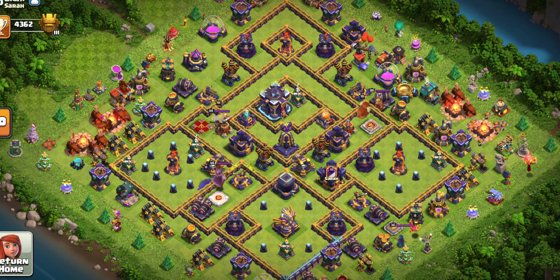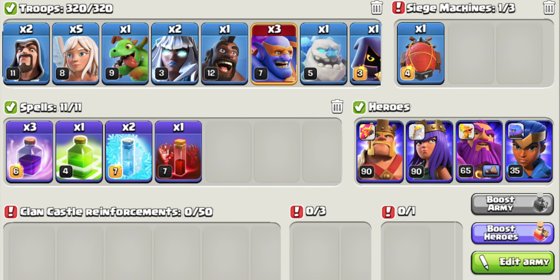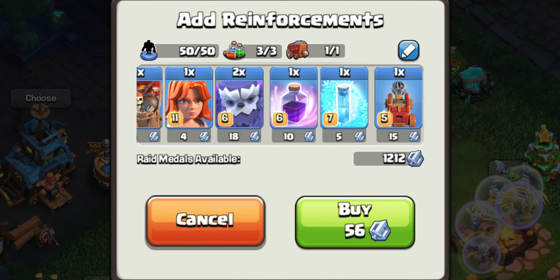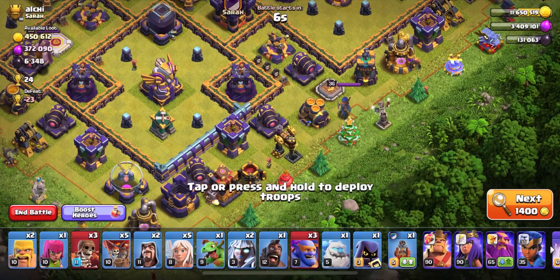Here's the first base we will attack. Let's first check out the army we'll be using — I'll also leave a copy link in the description below. For our clan castle, we will take the Flame Flinger with some Yetis.